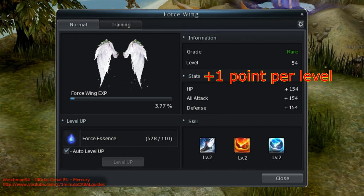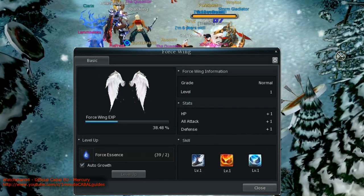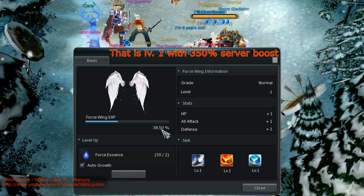Next thing on today's agenda is actually leveling them up. Wing XP kinda works like pet XP or skill XP — you gain it for hitting stuff.